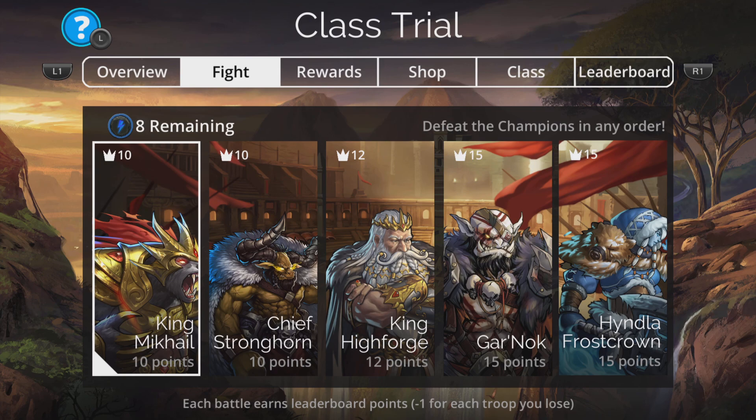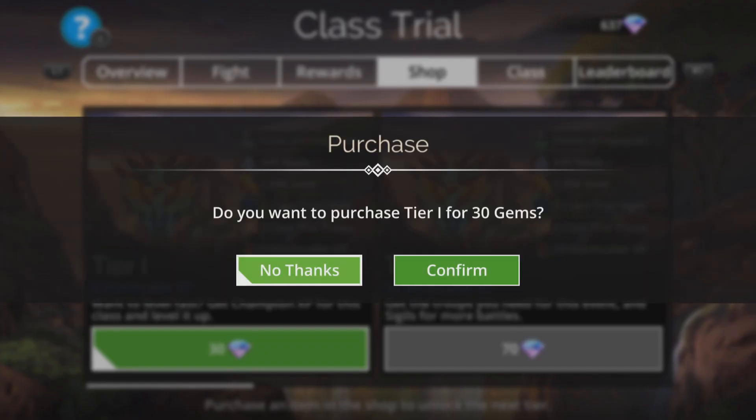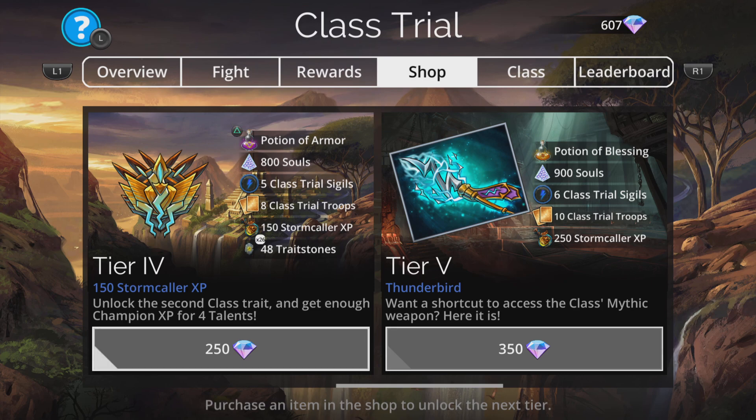First thing I always recommend in these things is popping into the shop and grabbing Tier 1. This is going to give you a Potion of Enchantment, which means all your troops are going to start enchanted at the start of every single battle. If you intend to do this challenge quite a good way in, then that is totally worth getting. If you've already got Stormcaller to 100, this is not worth doing apart from you'll get extra souls and gold. But if, like me, you actually really need to work on this class, this is a really, really good thing to do. So I will be grabbing that Potion right now. 30 Gems well spent.